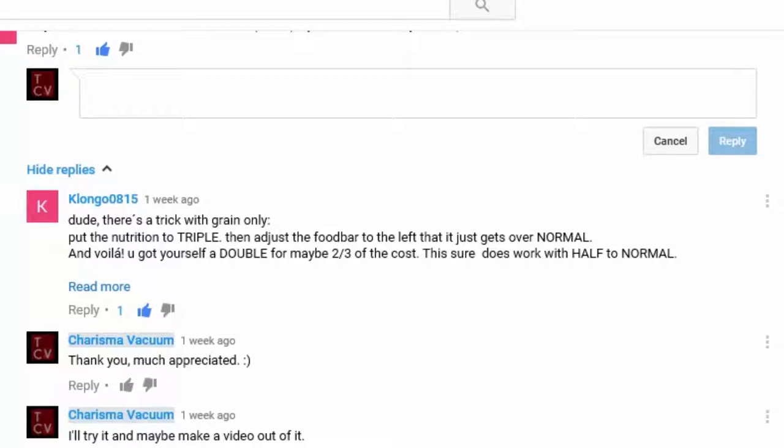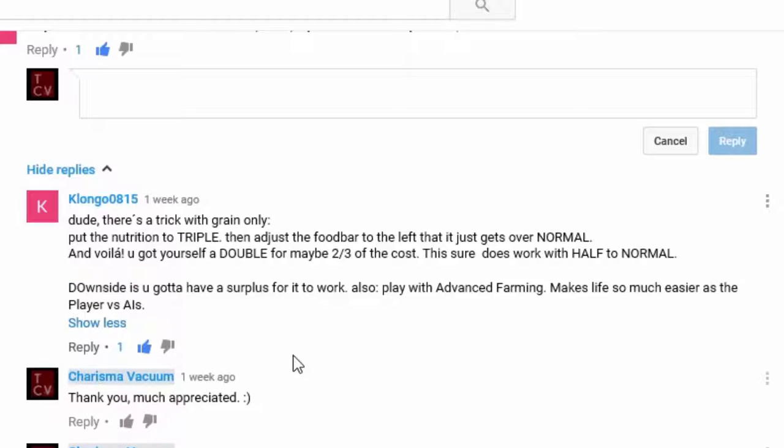Now as you can see here, he says, and I quote: 'Dude, there's a trick with grain only — put the nutrition to triple, then adjust the food bar to the left so that it just gets over normal, and voila, you got yourself a double for maybe two-thirds of the cost. This sure does work with half to normal. Downside is you're gonna have a surplus for it to work. Also play with advanced farming — makes life so much easier as the player versus AIs.'